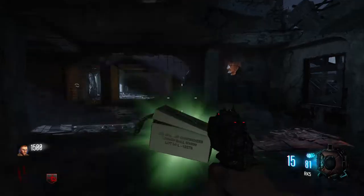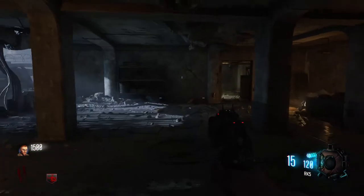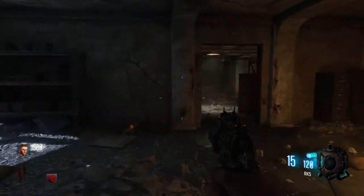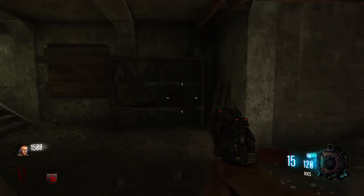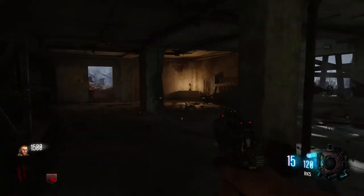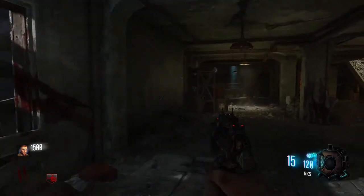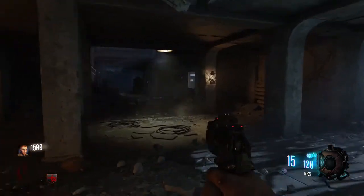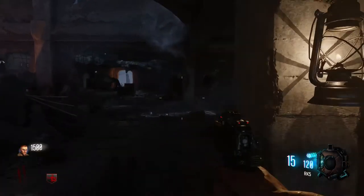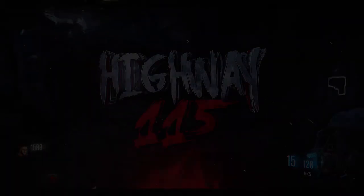Your reward for completing this: hold square on the Samantha doll and you get a Max Ammo, and Samantha's Lullaby will begin to play. And that's it — that is everything there is to know about Nacht der Untoten. I hope you all enjoyed this trip down memory lane looking back at the humble beginning of Call of Duty Zombies. If you found this video informative, please drop a like, comment, and subscribe to the channel for more map guides and zombies content. I'm Highway 115 and I'll catch you next time.